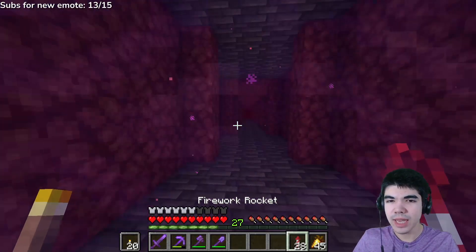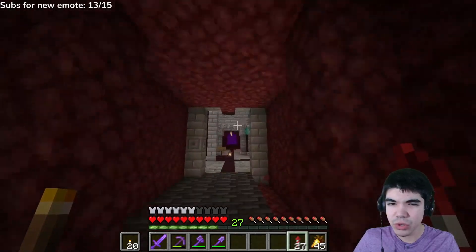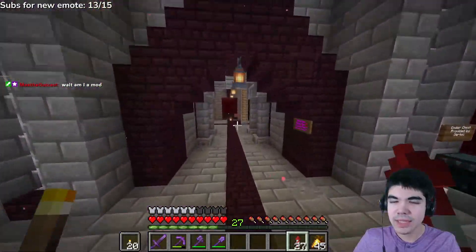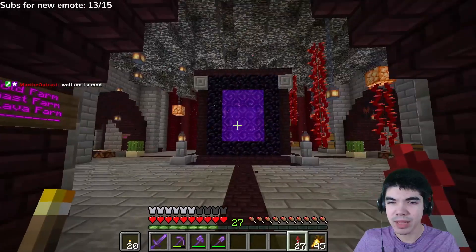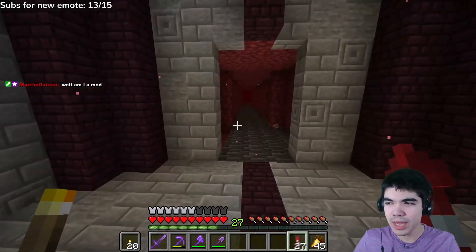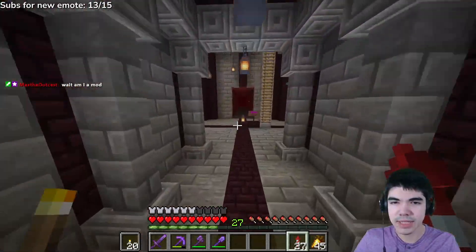If I go in my nether portal, you'll see I've already linked myself up to the little nether hub that they have, which is really nice. Now it's just a straight line from my base to them. Literally, I can use one rocket and get over to the main island within about 30 seconds. It's really nice.